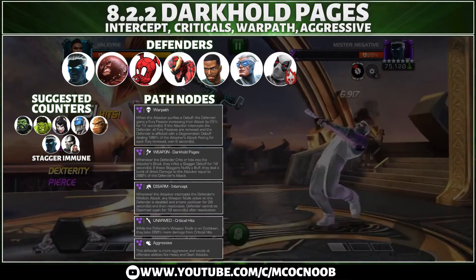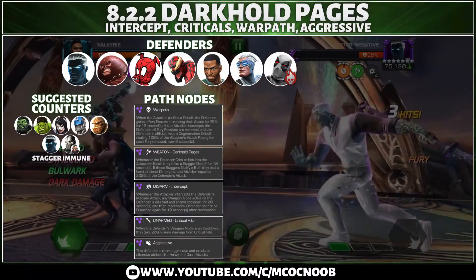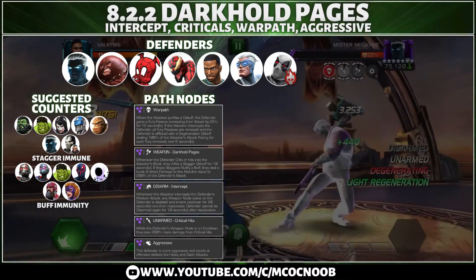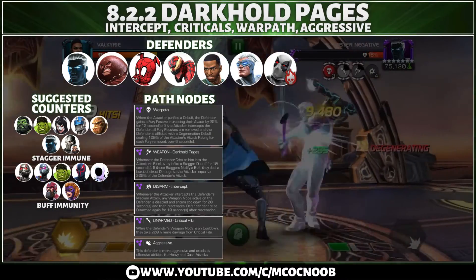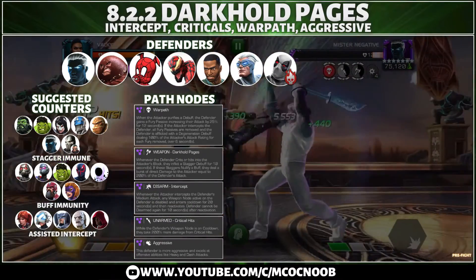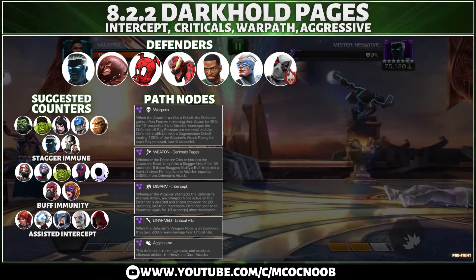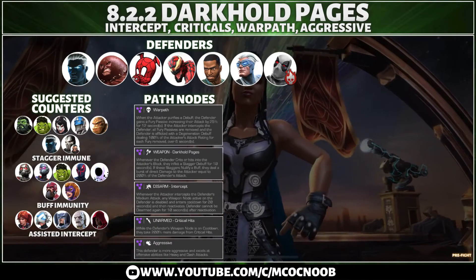The best suggested counters are stagger immune champions like Overseer and Omega Sentinel. You can also use buff immune champions like Titania, Ant-Man, Spider-Man 2099, Red Guardian, and Spot. If you don't have those, assisted intercept champions also work — Professor X, Elsa, Hood, Strife, and Abadi Mo are all good options.